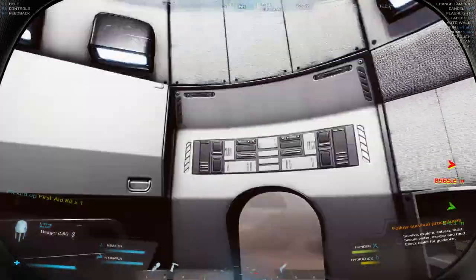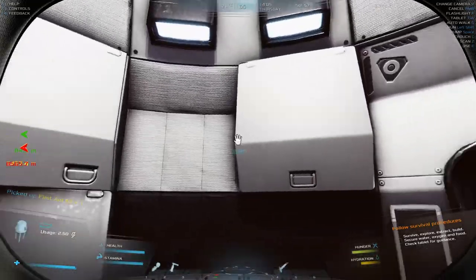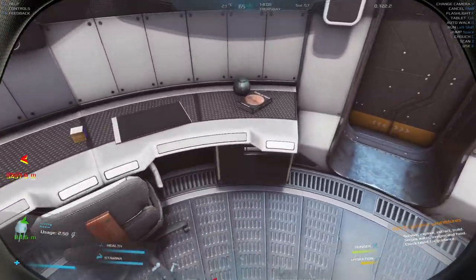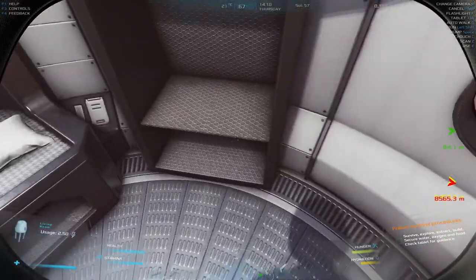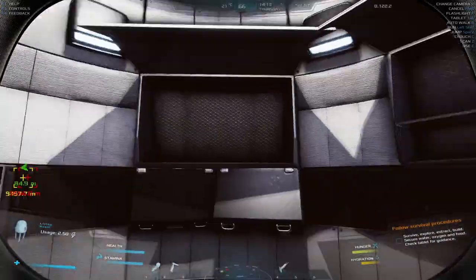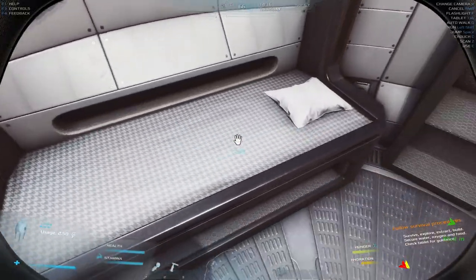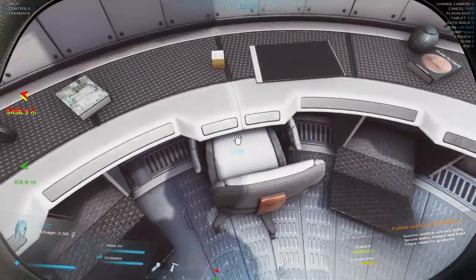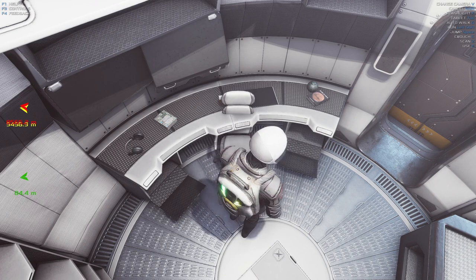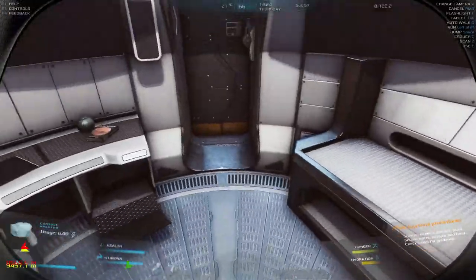There's another first aid kit somewhere - it might be in one of these containers. I'm not sure where it is but I'm pretty sure there were two first aid kits in here, not just one. It does give you a bed so you can sleep in here as you normally would. It's just a little living room - you can use the chair to sit down, though it's clipping through the desk a bit, which is a little buggy, but it's some cool stuff.